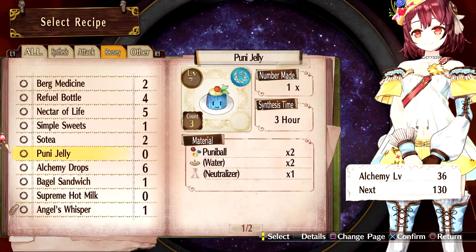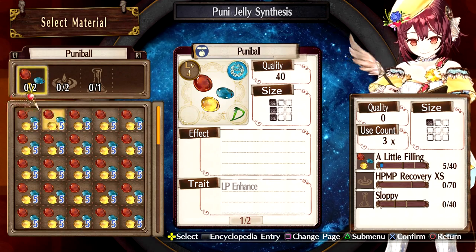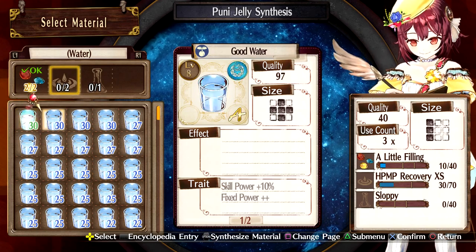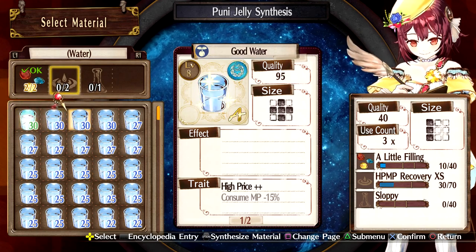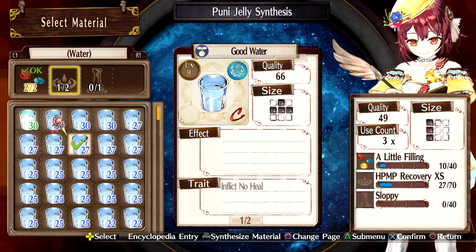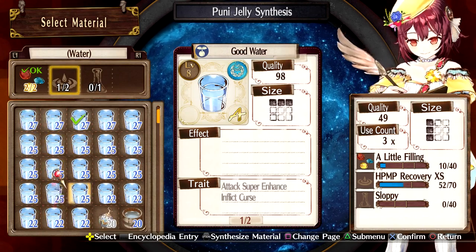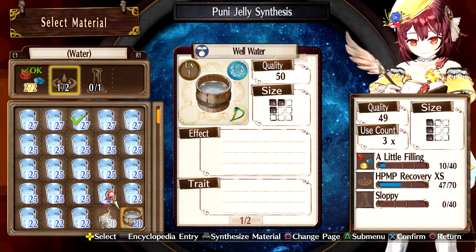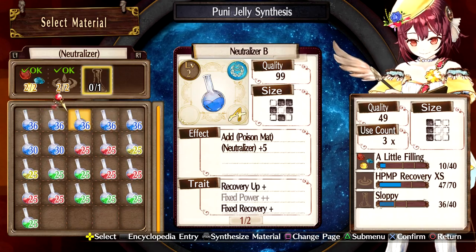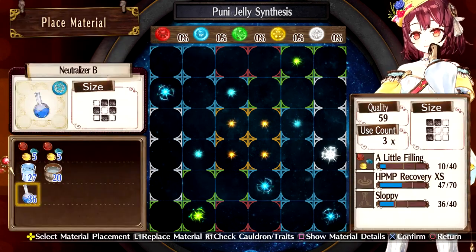How about that puni one? Which material should I choose? Now if I do blue for all of these — let's see if I can pull this off. I'll try it.